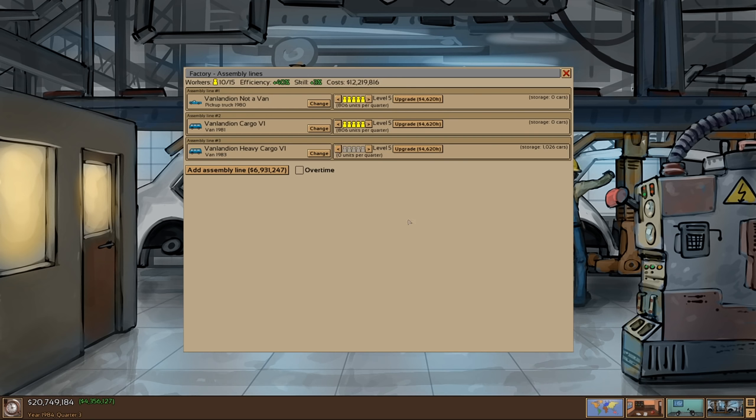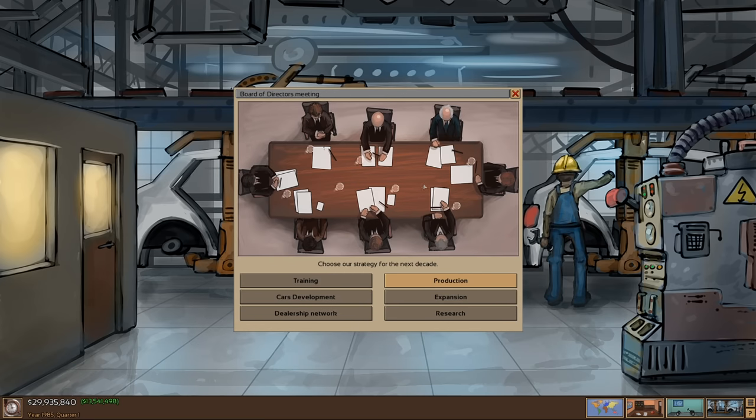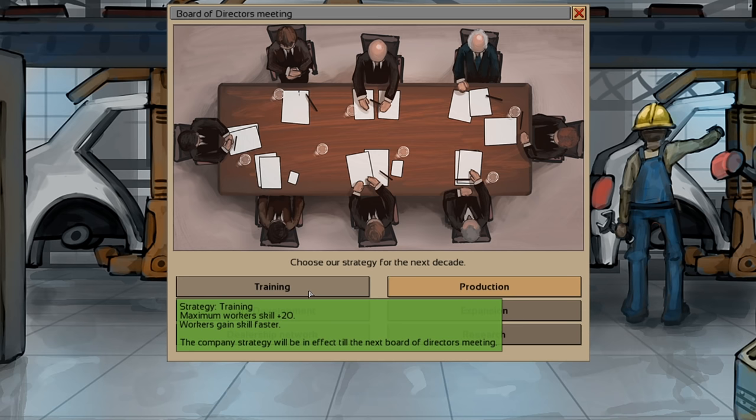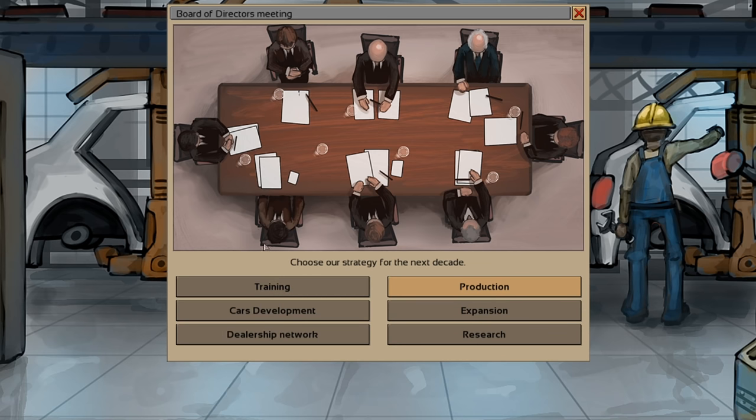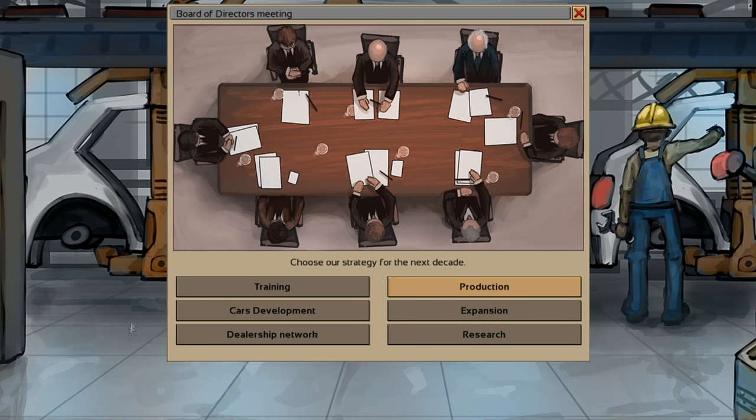I'm just going to get rid of their assembly line entirely — it's not like we really need it anyway. And I'm going to upgrade these ones because we are pretty much selling out of these every single time, so we may as well spend our money there. Making more and more cash. Those trucks are starting to get expensive, but here we are at our board of directors meeting — we need to pick a perk to last for the next decade. Training will increase our worker skill plus 20, car development will speed up new cars, and dealership network is really good because I only have one dealership in most countries — it'll sell as if there are 10 sales offices even though we only have one.